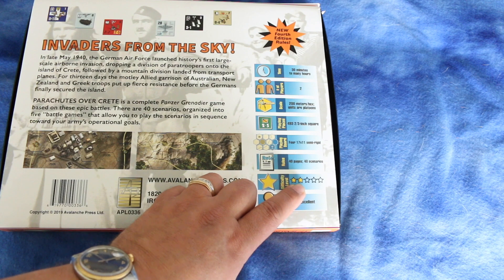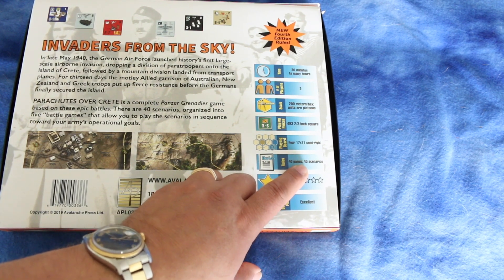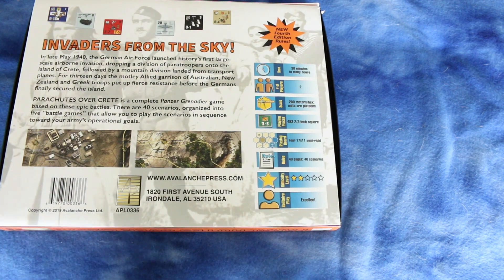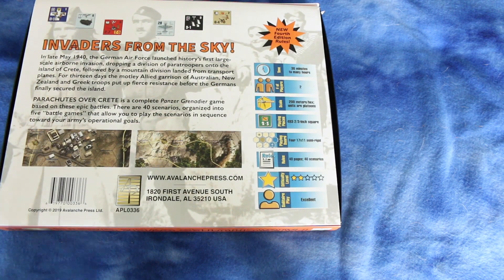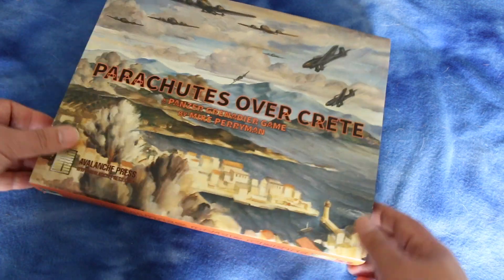Complexity level says it's two stars, so that's low. A 40-page rulebook with 40 scenarios. Four maps. 493 counters. And 200 meters per hex. Number of players: two. And it takes from 30 minutes to many hours, so some of the scenarios are bigger than others — at least you've got some scenarios that can be played quickly.